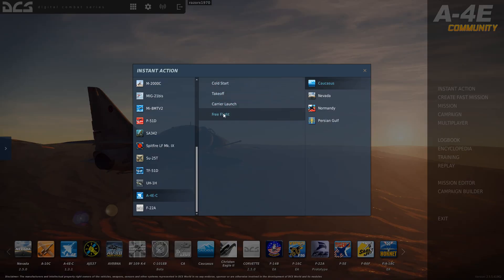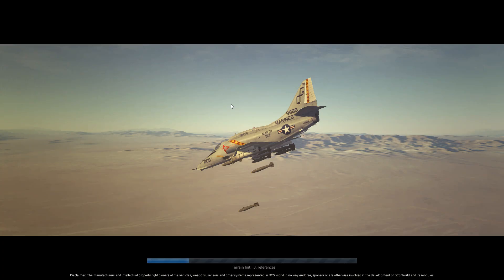Yes, there is another mission in here. Carrier launch wasn't here before. Nevada has nothing, Normandy has nothing, but for the default map you get carrier launch in addition to the existing missions. And for Persian Gulf, you've got free flight takeoff, cold start, and carrier launch. Let's try the carrier launch and see how that goes.